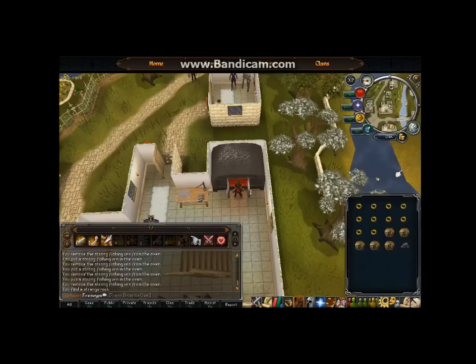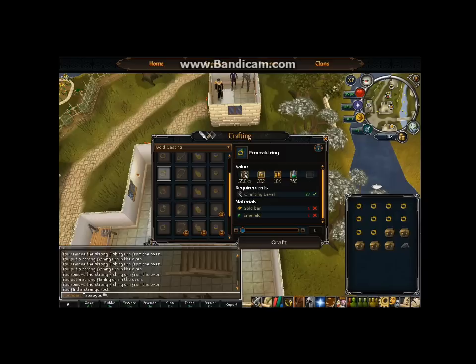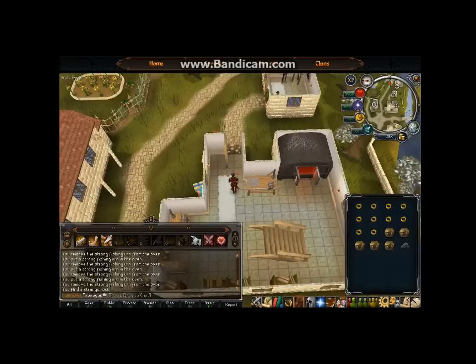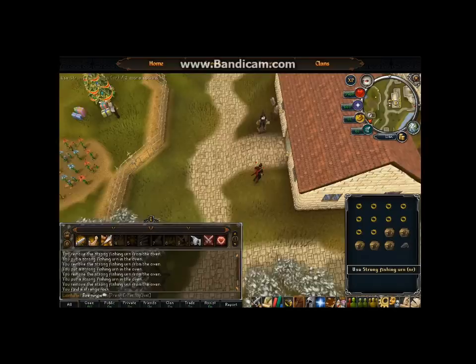Not as much profit as the urns, but this is a more laid-back method with shorter runs. You can also add cut emeralds — emerald rings make the most profit and only require level 27 crafting. You can make emerald rings and sell them for high profit because people want to make them into rings of dueling. Alternatively, buy cosmic runes yourself, enchant the rings into rings of dueling, and make even more profit — though that requires an extra step. You'd probably be better off sticking with the crafting urns. You can also make money with battle staves, but prices are fluctuating too much after the Evolution of Combat.